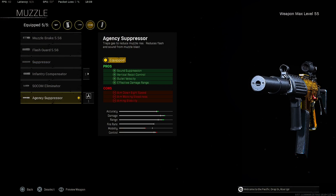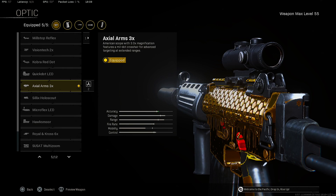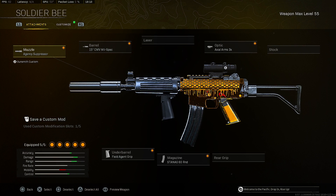Now let's get into the best class setup for the KRIG 6. Starting with the muzzle, we're putting on the Agency Suppressor for sound suppression, vertical control, bullet velocity, and effective damage range. For the barrel, we're putting on the CMV Mil-Spec barrel for velocity, horizontal recoil control, effective damage range, and vertical recoil control. For the optic, we're putting on the Axion 3x. For the underbarrel, we're putting on the Field Agent Grip for horizontal and vertical recoil control. For the magazine, we're putting on the 60-round mag.